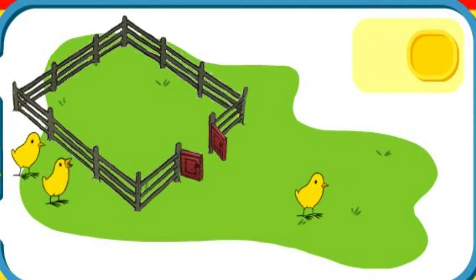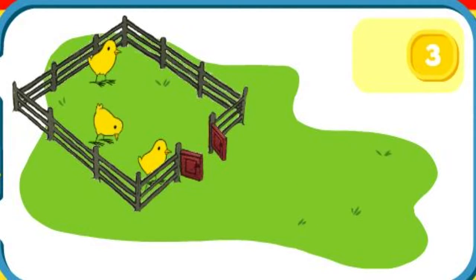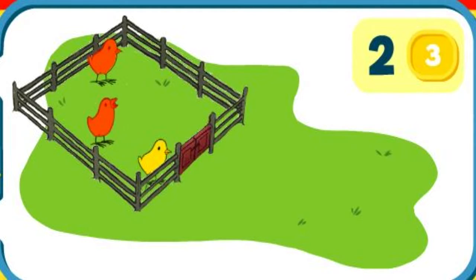The chicks have escaped! Help George get them. Try to catch three chicks. Click on them to catch them, then click the door to close it when you have the right amount. Let's count together and see if you caught the right number of chicks. One, two, three. Yeah! Well done.